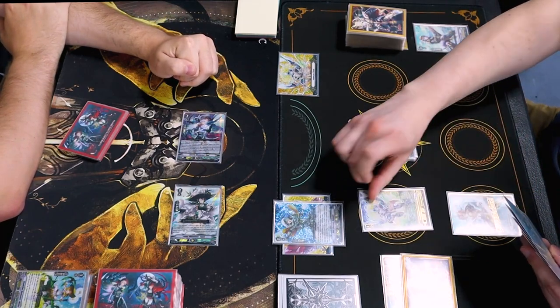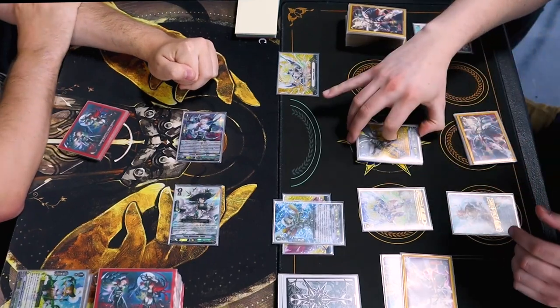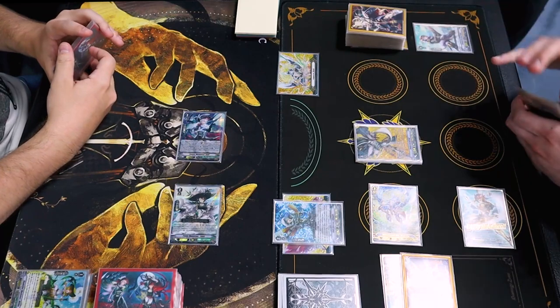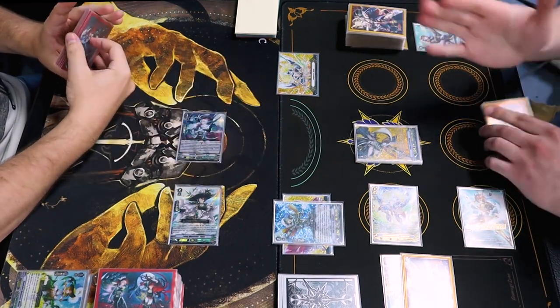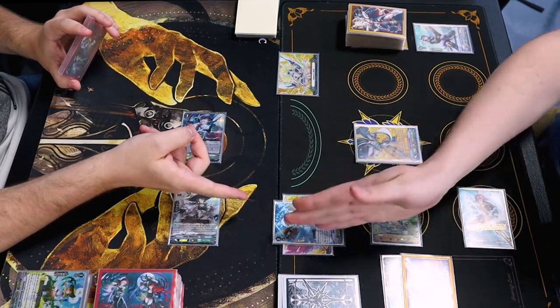Is this yours? Yeah. Battle phase. He has no damage. Correct. 20 to Vanguard. Powers? This is going to be 27 with two crit. That's going to be 24. 27 with two crit? Yep. 20. 20. 24.